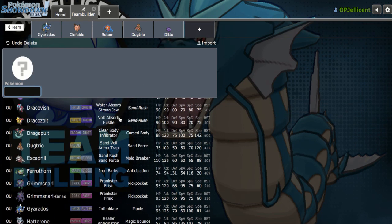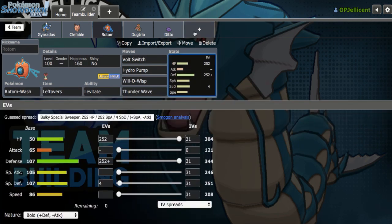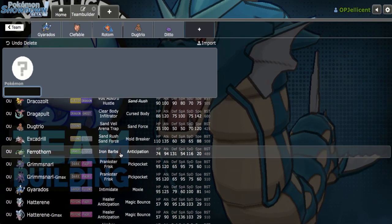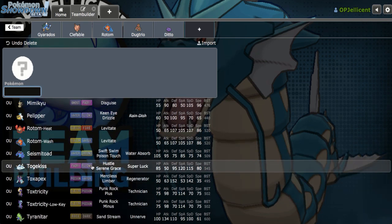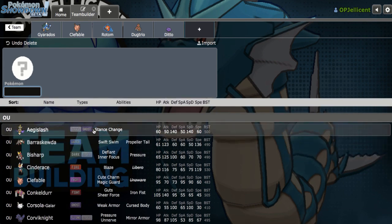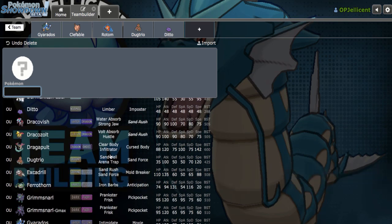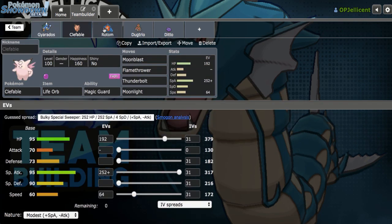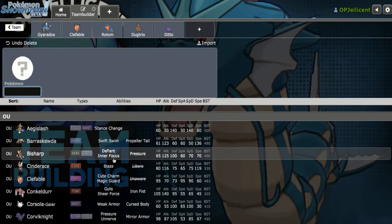What is the team weak to now? Sand Rush Excadrill looks really problematic since Rotom is going to take a lot from Rock Slide. I really like the idea of adding bulky Corviknight with the Defog U-Turn set. Togekiss would be another option, but it's destroyed by Drill. I think I need Corviknight here — anything that checks Drill very nicely? I want the Defog. Despite having Heavy Duty Boots, it's still good to have Dugtrio's Focus Sash preserved.